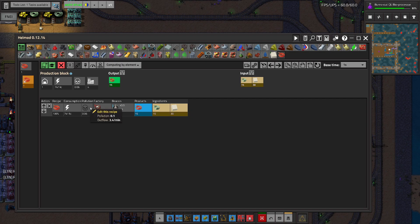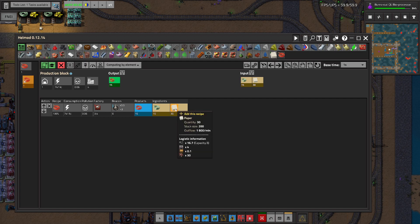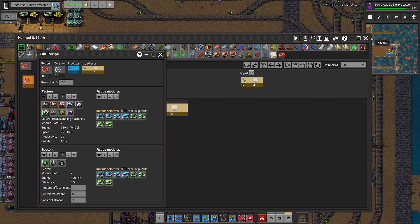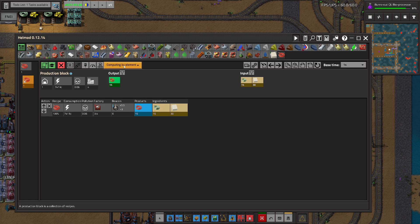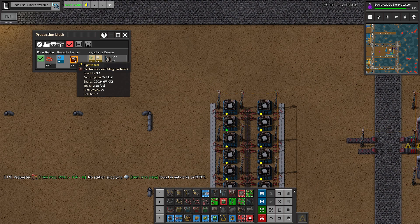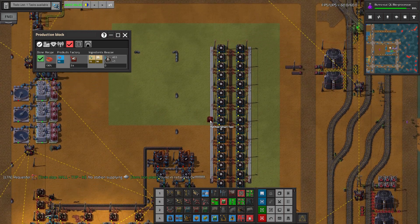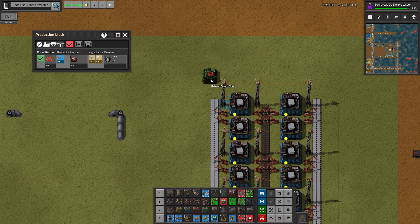It looks like I need four assembling machines for that. I need four assembling machines that need to consume three belts of stuff as the input. What would be a good way of doing that? So we have 3.4, so it's basically four machines — we could place them maybe here somehow.